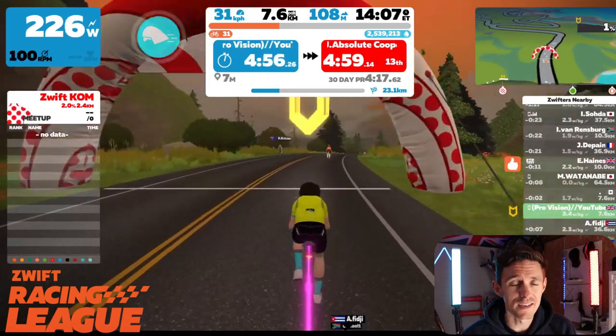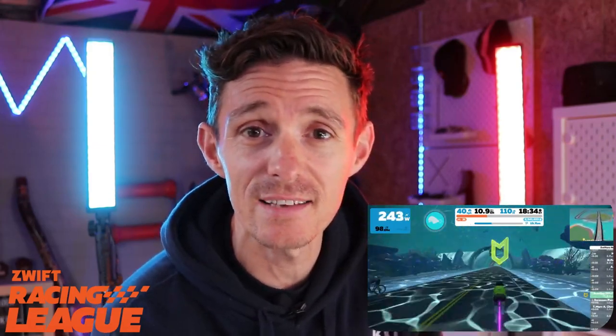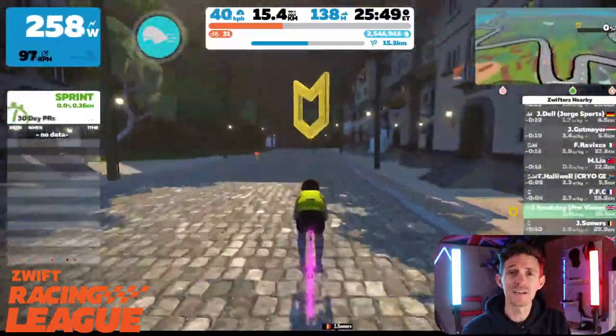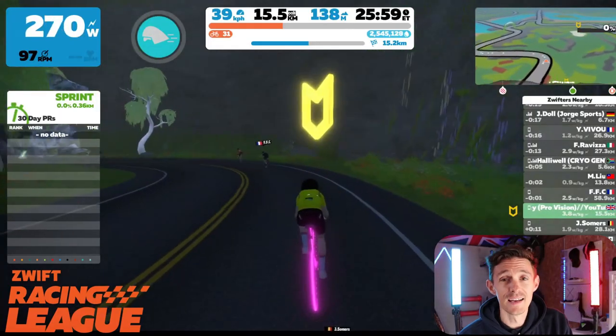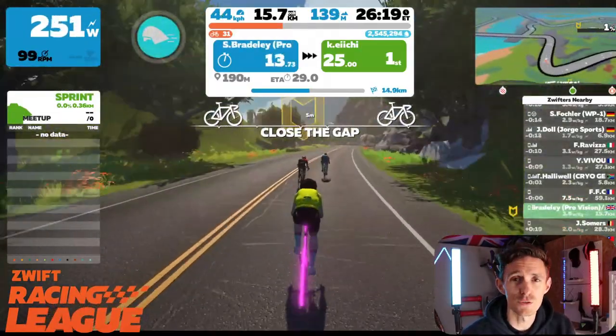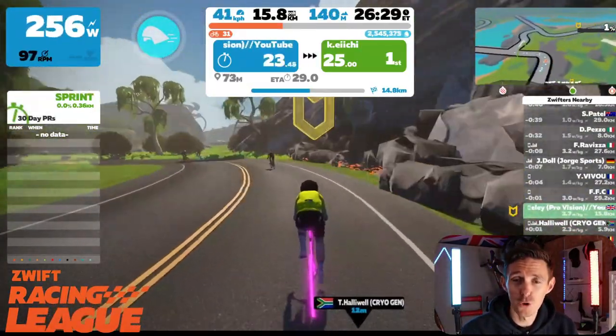After the first sprint and first KOM, you can settle in on the rolling roads of Watopia for the next eight kilometers. I'll be sitting in and saving energy for the next sprint, which comes at kilometer 15.5. This is the Sprint Forward, just after the villas — 400 meters long, fast and hard. It's a little longer than some other sprints, so dig deep if you want those fastest-through or first-through segment points.